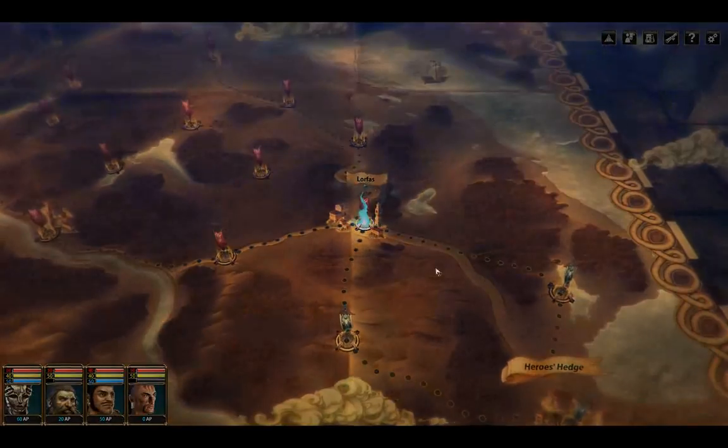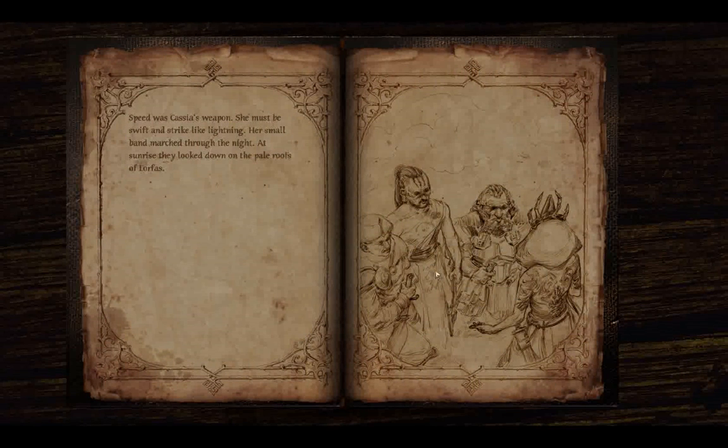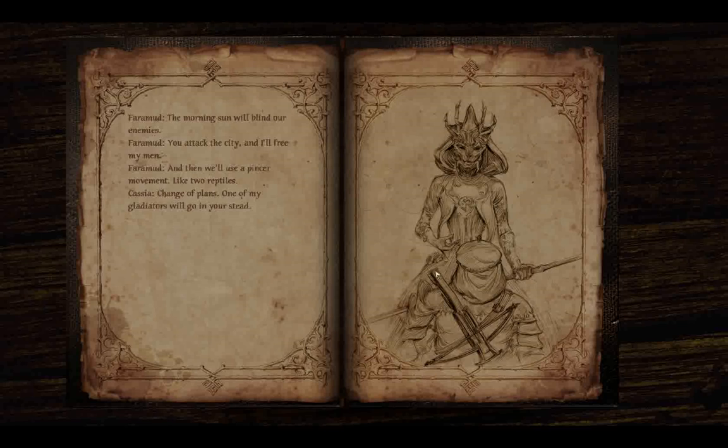Let's take Lorfus. Speed was Cassia's weapon - she must be swift and strike like lightning. Her small band marched through the night; at sunrise they looked down on the pale roofs of Lorfus. 'The morning sun will blind our enemies. You attack the city and I'll free my men - a pincer movement like two reptiles.' Change of plans - one of my gladiators will go in your stead. 'You don't trust me?' 'Someone has to guard our backs, and you're the only one I trust.'